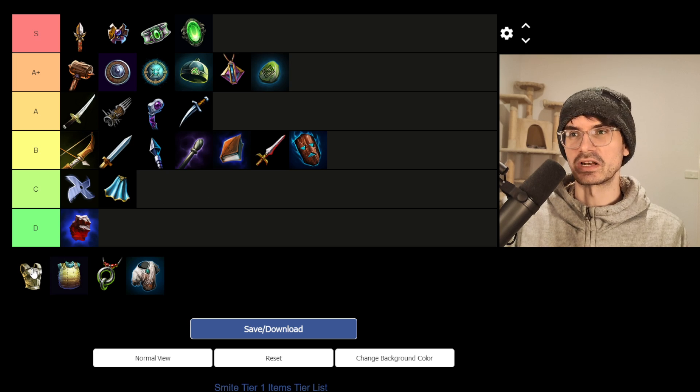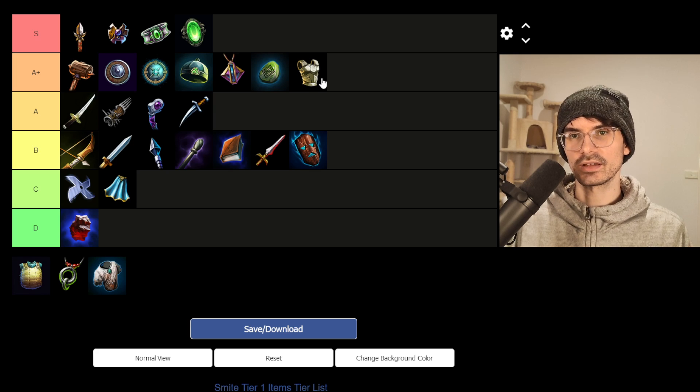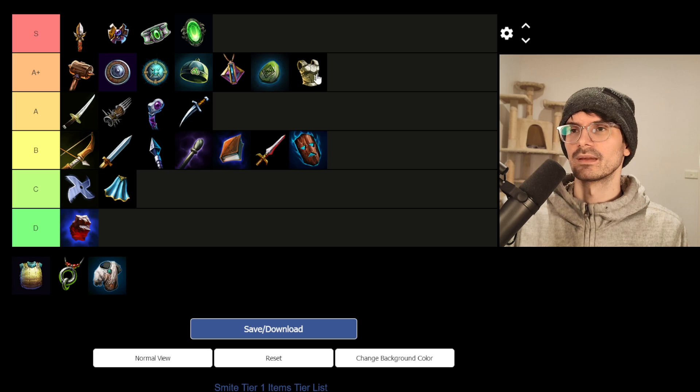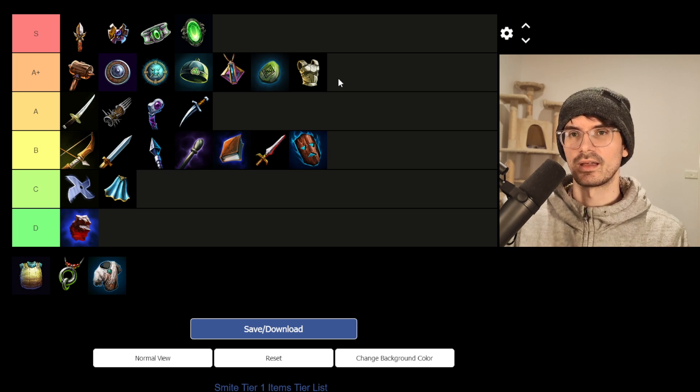Breastplate, 600 gold, 20 physical protection. I think this is actually a pretty solid item — I would say A-plus. 20 physical protection is extremely nice, the highest physical protection you can get from a pure defense item, though Imperial Helm technically provides more at the same price. In a one-on-one competition, Imperial Helm would beat Breastplate at the same price point. The reason I'm putting this at A-plus is that in terms of upgrades, Breastplate of Valor in solo is a very good option — emphasis on in solo. It's definitely worse than Imperial Helm, but it's better than a lot of other defensive choices in early game because 20 physical protection is just such a heavy boost.